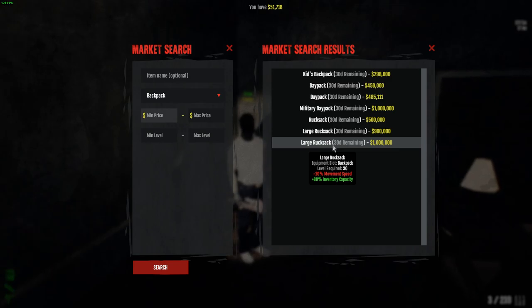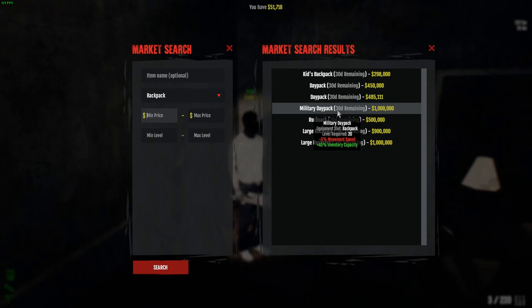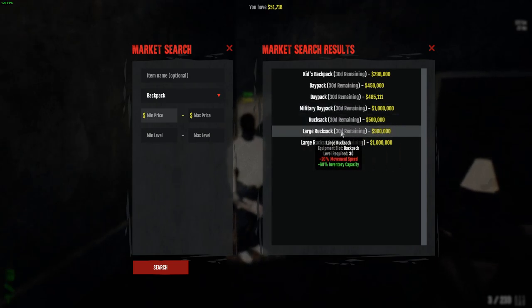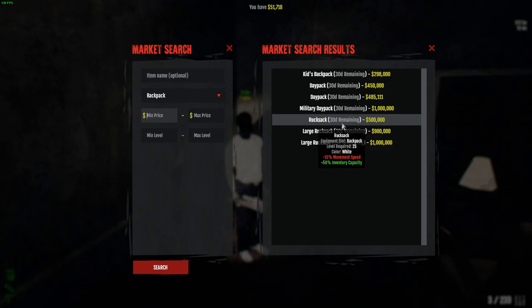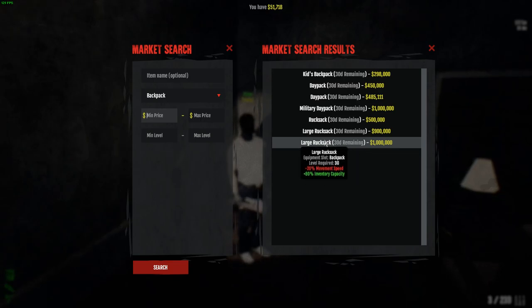We've got the large rucksack, which gives you plus 80% inventory capacity and minus 20% movement speed. Rucksack is plus 50%, minus 15%. Military day pack is plus 40%, minus 5%. And I think the military day pack and the large one will be the expensive two. Day pack is plus 40%, minus 10%. Kid's backpack is plus 20%, minus 5%. I do like how the backpacks give negative movement speed, because people are moving too quick in the game. The military day pack gives a decent amount of inventory capacity with barely any negative movement speed, so this would be good on a bossing character, while the large rucksack would be on a looting character.